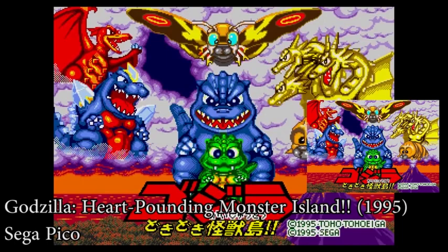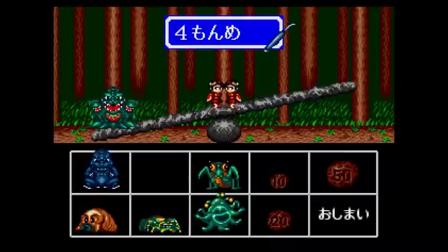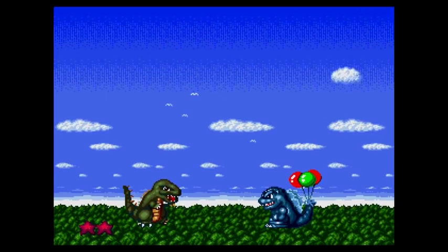Next we have Godzilla Heart Pounding Monster Island, released in 1995 for the Sega Pico. Citing from Wikizilla's page: the game consists of multiple pages which act as hub levels. Each page contains multiple kaiju which can be clicked on and interacted with. This causes some kaiju to perform different animations, while with some kaiju it can activate minigames. The player is in control of Godzilla.